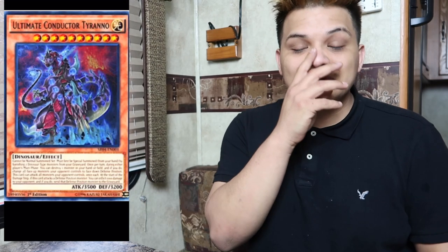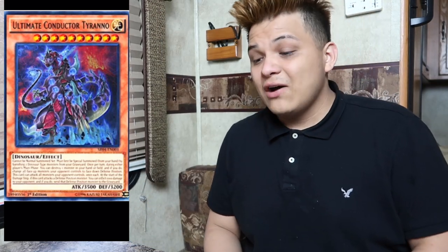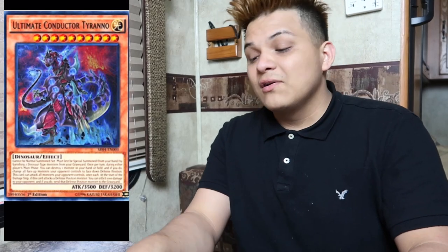My personal fourth best deck in today's meta is Dinos. Qualaila made this deck so much better because now you can do Ultimate Tyranno turbo — with this card you send Over Raptor, get your pill, and bring back Conductor on the first turn. It's too good. Book of Moon your opponent's whole field the next turn — real good Dinos.